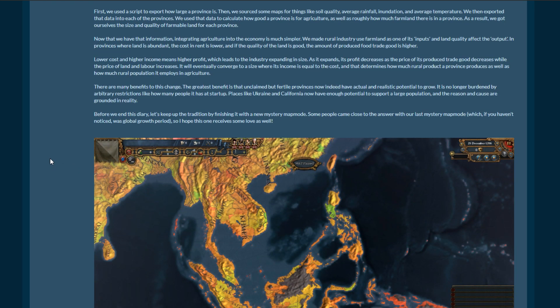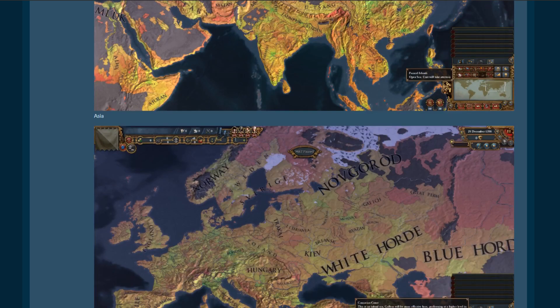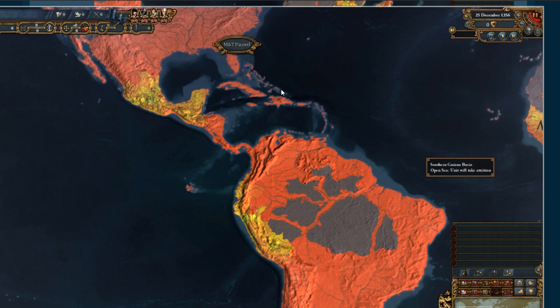Before we end the diary, let's keep up the tradition — it's only been one, but sure, it's a tradition now — by finishing with a new mystery map mode. Some people came close to the answer with our last mystery map, which was global growth period. So what do we have here? There's a map mode showing different regions. This makes me think population — when you start the game you can choose whether New World natives are on the map or not, and this looks like they're not — so I think it's got something to do with countries.